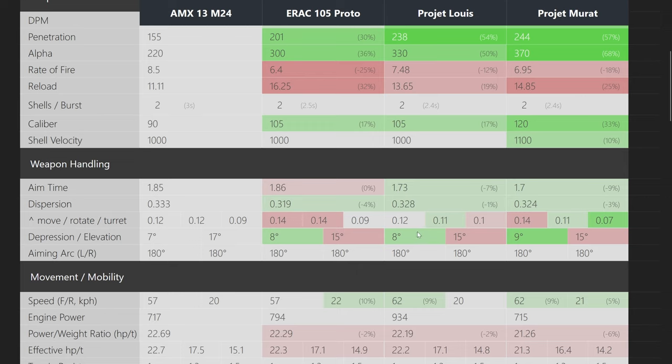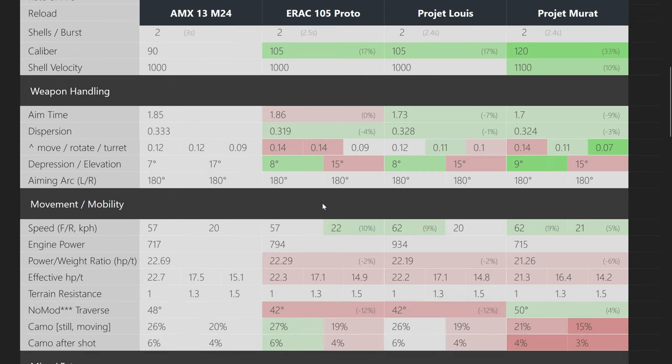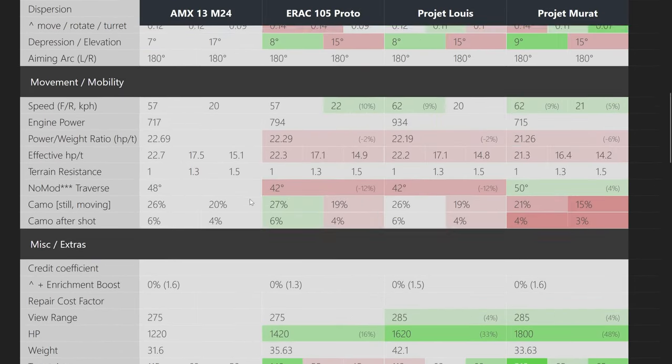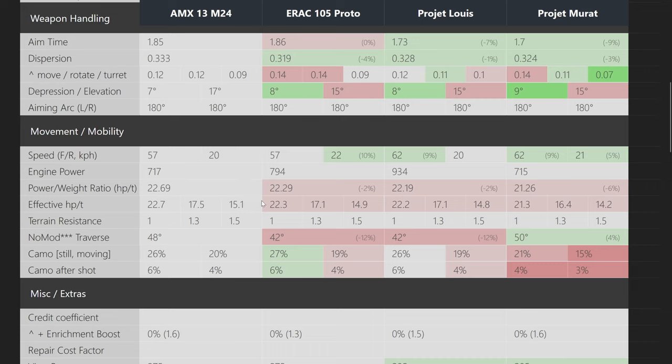There is a slight improvement in aim time up to tier 9, but it largely stays the same. Gun depression increases from 7 degrees at tier 7 to 9 at tier 10 — it would have been nicer if it went 7, 8, 9, 10 gradually, but we can't have nice things. Weapon handling is one of those stats that doesn't really increase much over the tiers; that's the DPM and penetration too. Mobility is basically the same — 22 km/h all the way through.